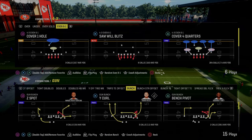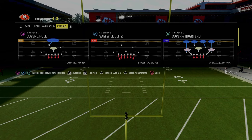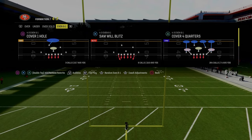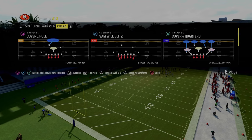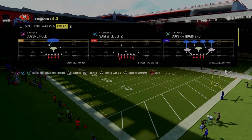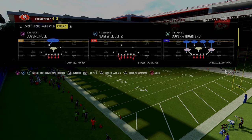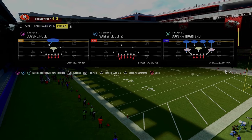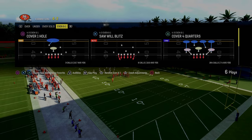Before we get too far into the video, I did want to let you know that I just completely updated and revamped my 4-3 Even 6-1 defensive ebook. If you want to get access to that, all you've got to do is join the Patreon - it's only $10. This is probably one of the best ebooks I've ever released in terms of actually breaking down how to adjust at a really high level. The secret to defense in any Madden is understanding how to adjust.